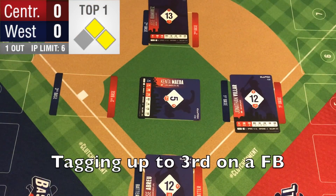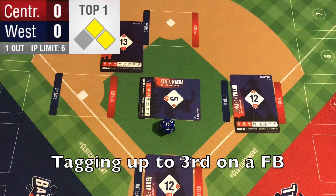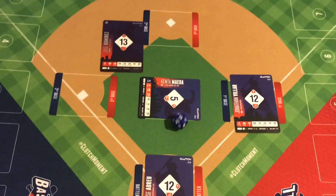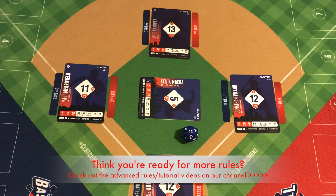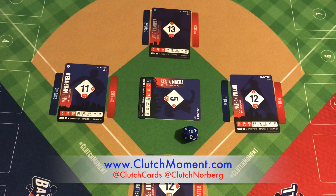In this scenario with runners on first and second and nobody out, we do have the option of sending Jose Ramirez to third. It's going to be straight up his speed of 16 versus the opponent's defense, which is a 6. They would need an 11 to roll him out. A 14 — the runner is out and it is a double play. If you're interested in learning how to send additional base runners on a single or a double in the gap, check out our other videos. Remember to hit subscribe and like on all of our videos, and go to www.clutchmoment.com or check out our social media at Clutch Cards.